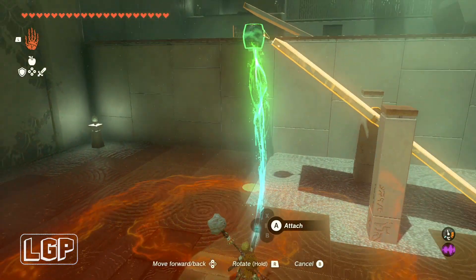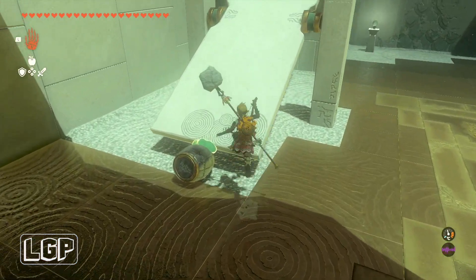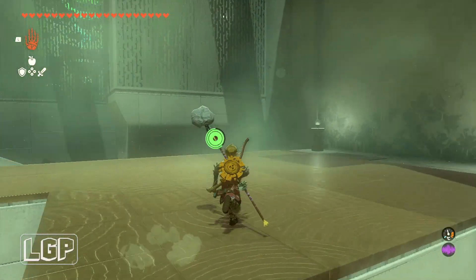Then you can just grab this barrel here, attach it to the side there, and that will be enough weight to tilt the platform the other way. Then we can go over to the top in here.